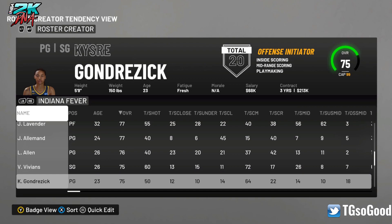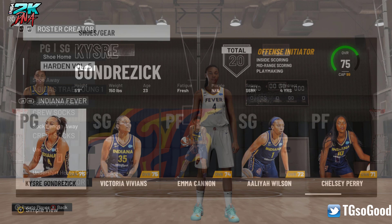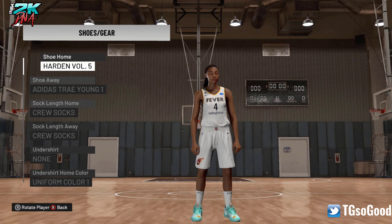I didn't even know which team I was on, but when I went to back out, it was actually her — to my surprise, it was her. I think she could have been a little bit lighter. They didn't put her signature eyelashes or whatever, because she always flaunts her eyelashes. So she looks a little bit different, but it looks enough like her. It's not a generic created player, so that's pretty good. She is a rookie — well, she was a rookie; the season is now over.